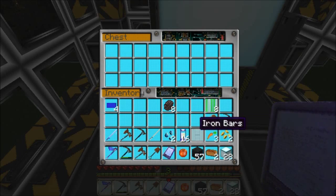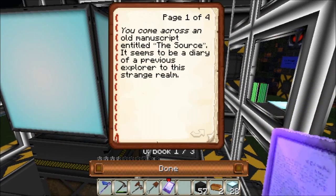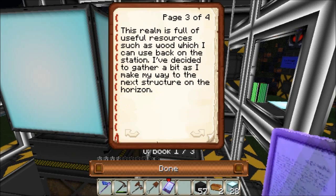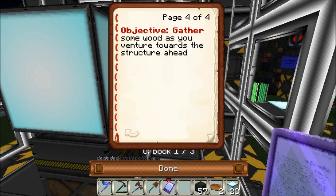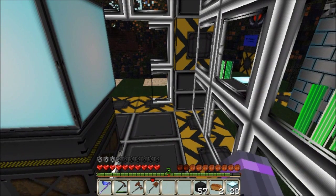Charcoal, that's good — we can make some torches, except that I didn't bring any of my sticks with me. Glowstone. Let's read our book before anybody decides to come up and visit us. You come across an old manuscript entitled The Source. It seems to be a diary of a previous explorer to this strange realm. I hesitated for a moment as I stepped up to the totem. What would be on the other side? I rubbed my eyes to adjust to the darkness surrounding me. My new location was filled with huge twisted trees that reminded me of the autumn back home. This realm is full of useful resources such as wood, which I can use back on the station. I've decided to gather a bit as I make my way to the next structure on the horizon. Objective: gather some wood as you venture towards the structure ahead. The structure ahead — now what structure is that? Let's get our swords.